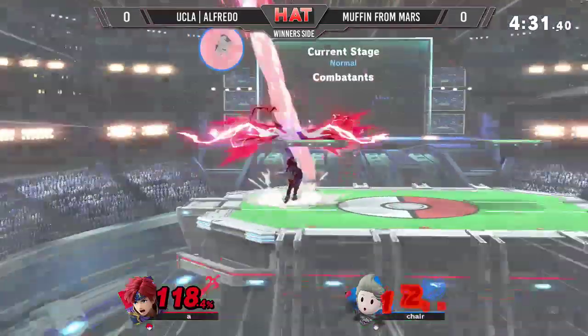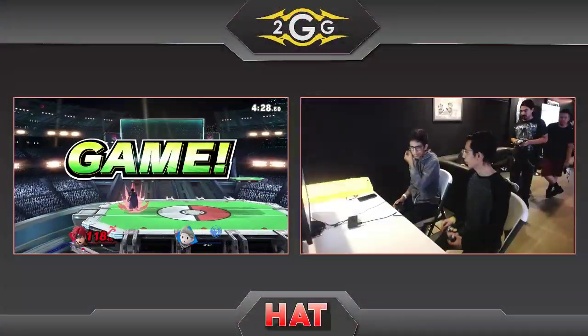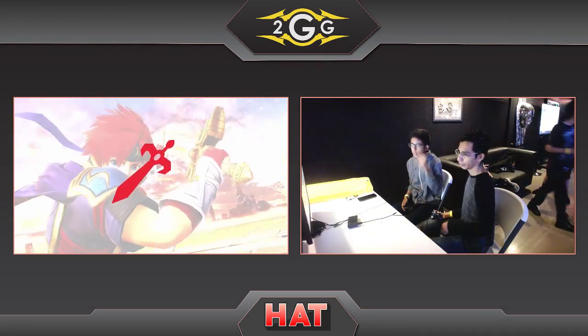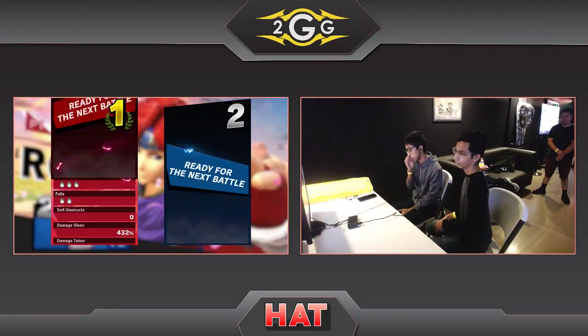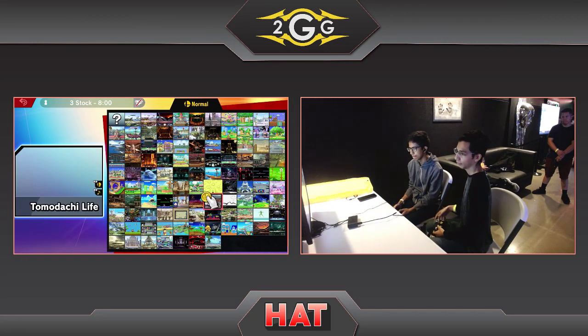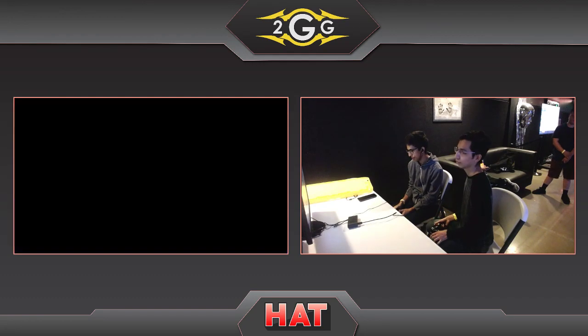Muffin from Mars is still fighting back with that up air — not going to connect after the jab. He's going to go for an up throw though. Not going to kill... oh, it does kill! It does kill. So there we go — Alfredo takes game number one. That's unfortunate. That's very close and really weird because Roy and Chrom and Marth/Lucina — their up throws aren't really supposed to kill at that percent.